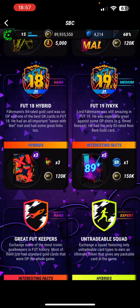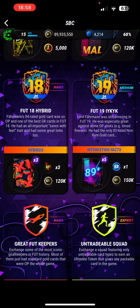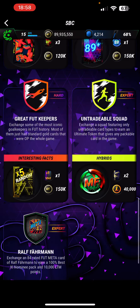Next, moving on to the FUT 19 Hybrid. Lord Farman was still amazing in FUT 19 — he was especially great against some OP shots, e.g., timed finesse. He had the only 83 non-rated gold card. In this you need five non-rare golds, five icons, five leagues. We used Svashenko, Hernandez, Cherky, Lampard, Dianembele, Flips, Ednuri, Cascino, Herrera, Gertschke and Cech. That's the FUT 19 Hybrid done.